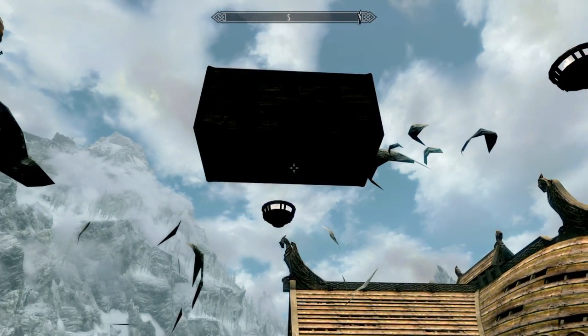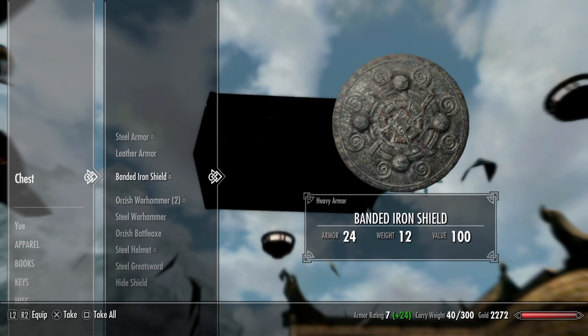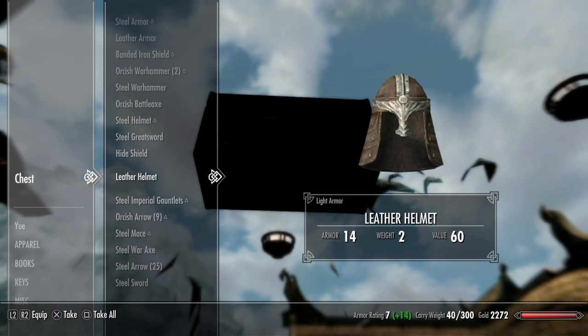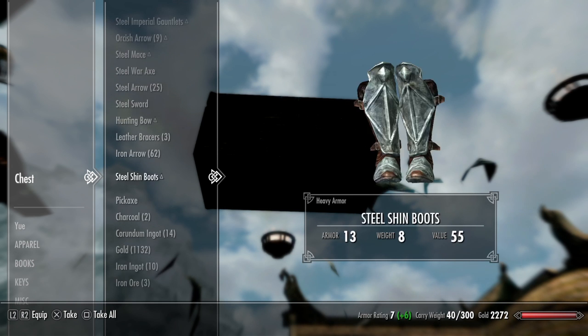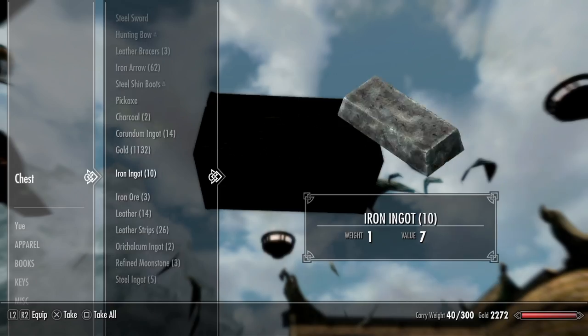Then you look and he'll be restocked. Then you go up here, go like this, and he has all the stuff again. Woohoo! Yay! Look at all this stuff — he has about 1,132 gold pieces, plus all that.